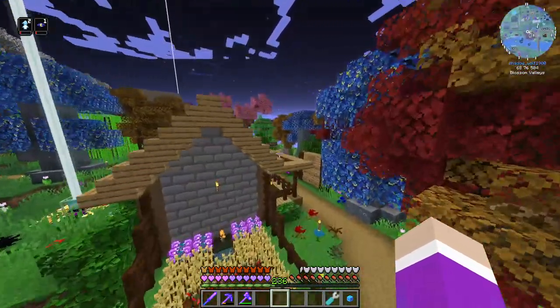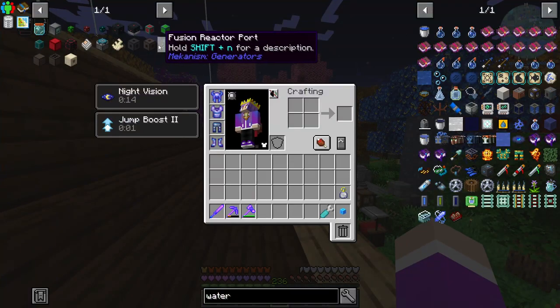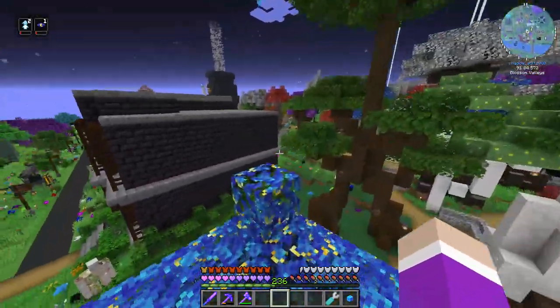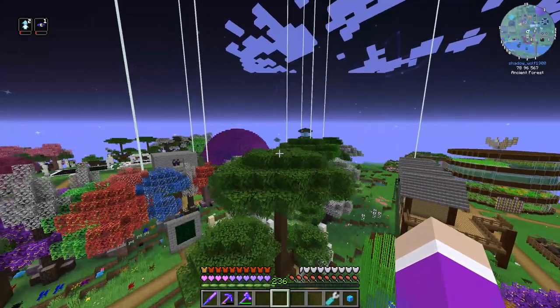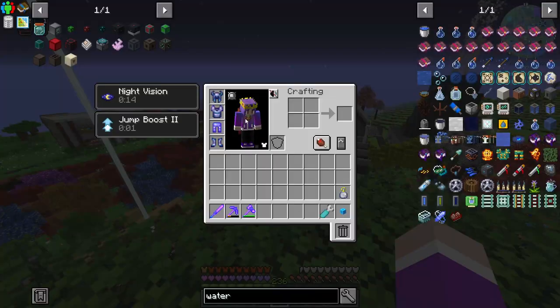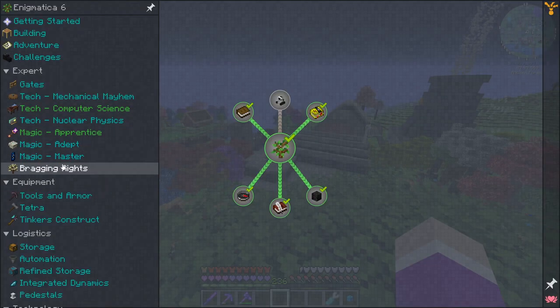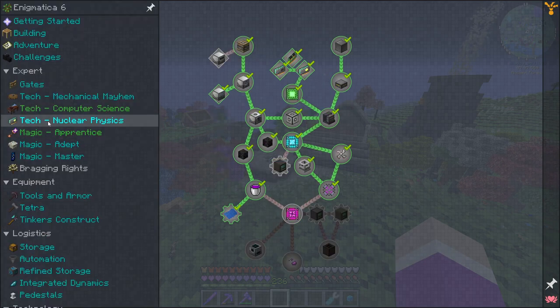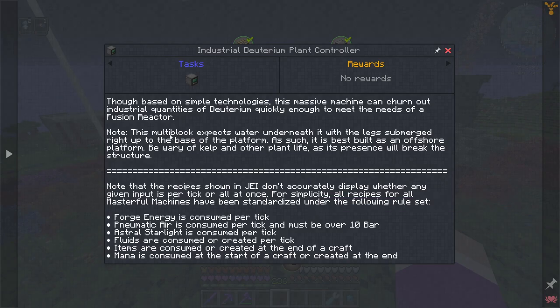Next episode I think we might spend the entire time making the stellar neutron activator and deuterium plant so we can actually get the fuel, because they might take the entirety of the episode just getting them crafted and built and upgraded. I did read that the industrial deuterium plant — based on simple technologies — can churn out industrial quantities of deuterium quickly enough to meet the needs of a fusion reactor.